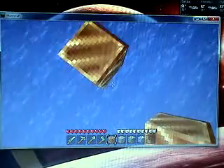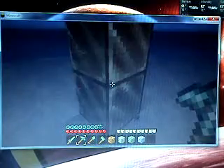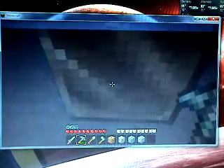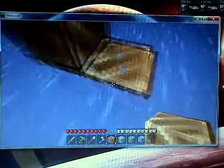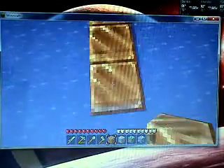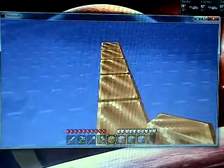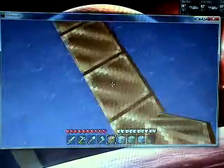Those two blocks are just there — well, I can take them down now. Wait a minute, I can't take away that one, or else I won't be able to get up there. There we go. Stupid door keeps going off. How wide should we make this? Let's make it ten wide. The sun's going down.